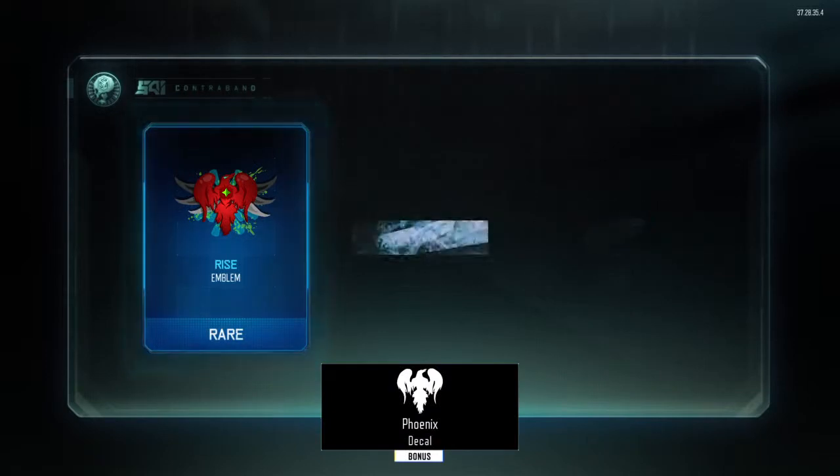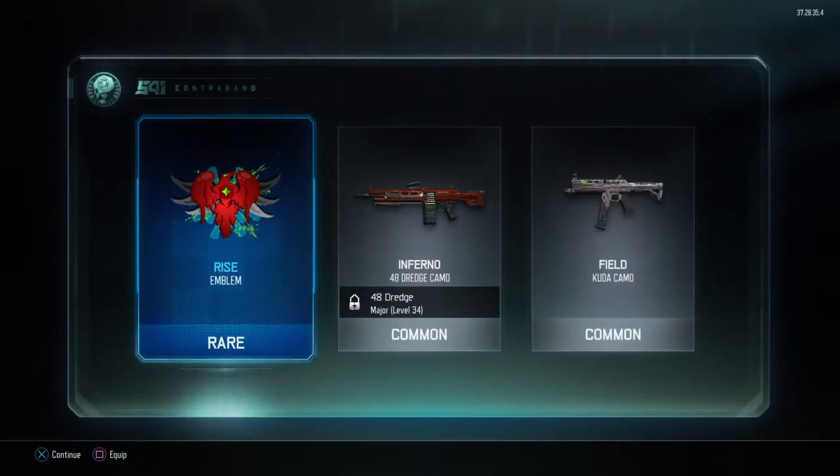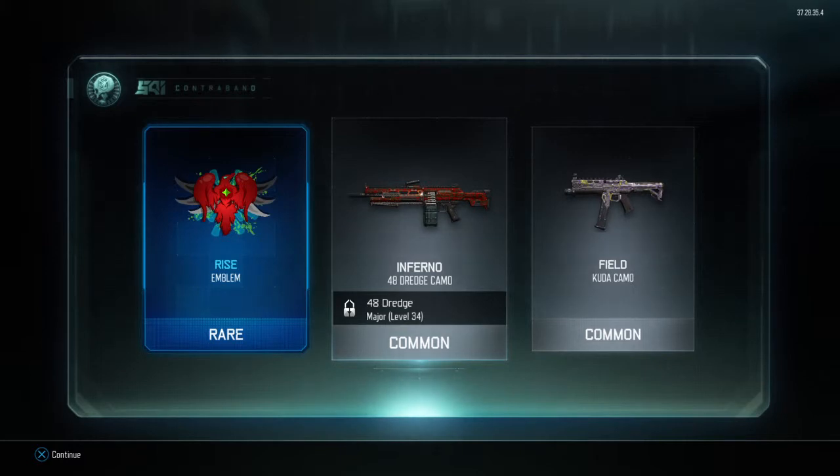Next one. Rise Emblem, Inferno for the 48 Dredge, which I'm pretty sure I already have, and Field for the Cuda.